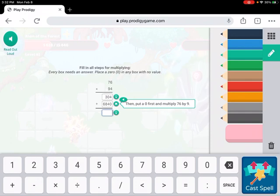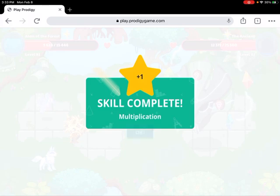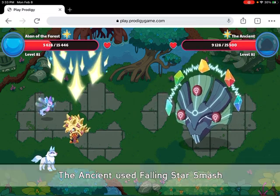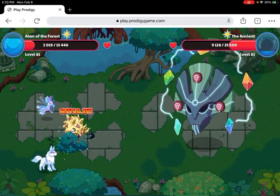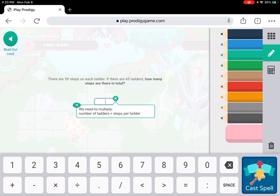76 times 10 is 760, so 68 and 40... okay 304 plus 693 — correct! Let's cast our spell now and see how much damage we do to the Ancient. Our force uses Falling Star Smash with spell power bonus again — critical hit!